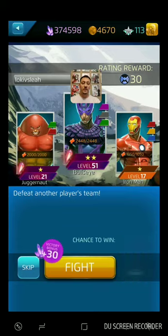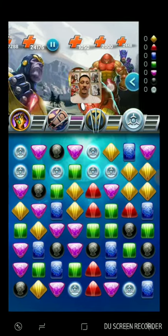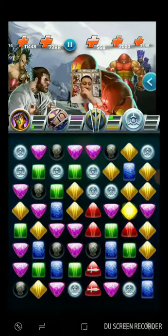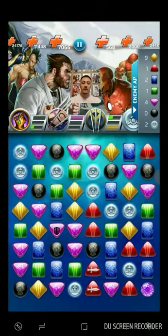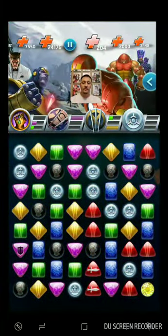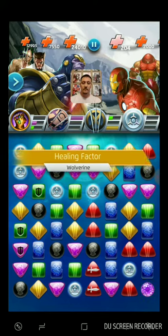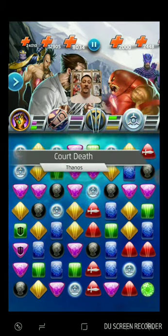These are level 51, Bullseye 21, 17 — really minimal HP comparatively to these other guys. Looks like Iron Man is the weak one here so we're going to target him first. Get a double color match. That sets them up for a match 5, that's okay. Get some healing — perfect. By the time we actually take him down, they've healed up a little bit more, which helps offset that Court Death damage.